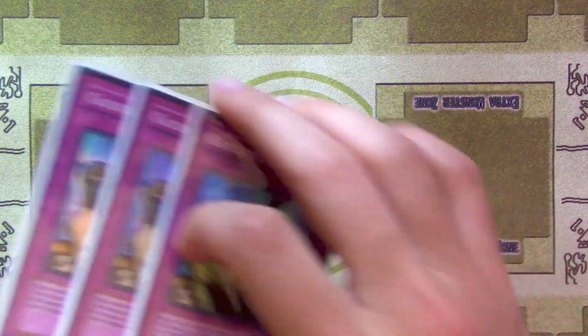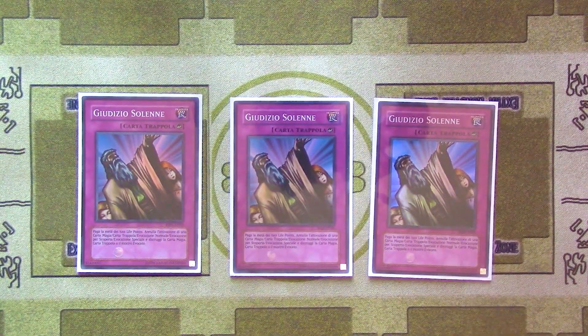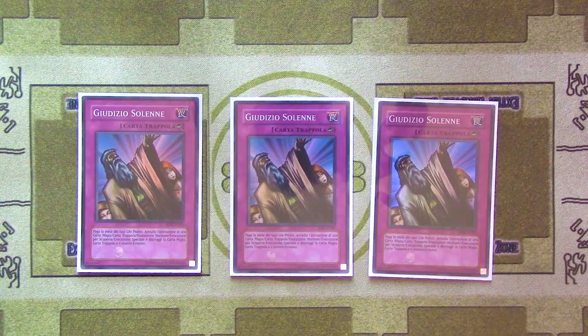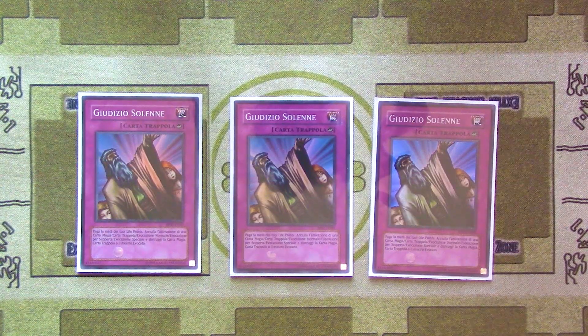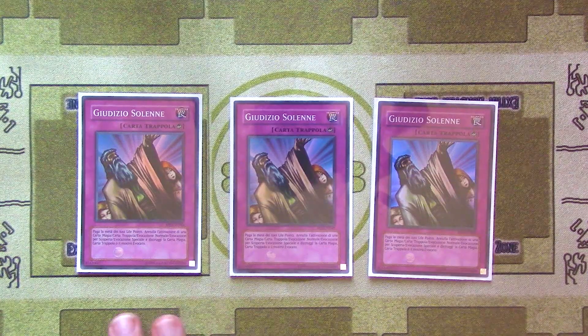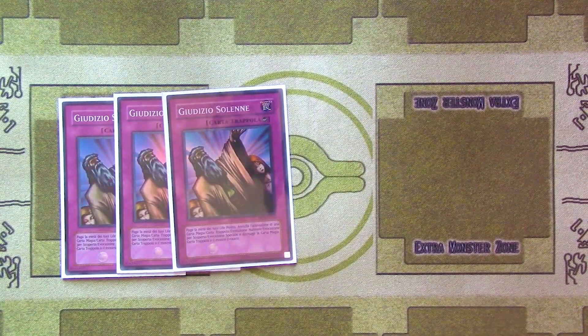For the trap cards, three Solemn Judgment is ridiculous in this deck — especially games two and three. Being able to stop Evenly Matched, Twin Twisters, Red Reboot, and so many different cards is fantastic, and you're never going to die from it because you only pay half your life points. Combined with Hidden City's attack negation and the position manipulation effects, it's very powerful. This is my favorite trap card in Yu-Gi-Oh — you definitely need three in the main deck in my opinion.